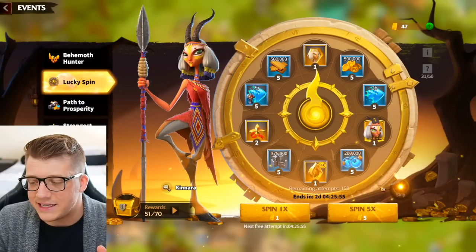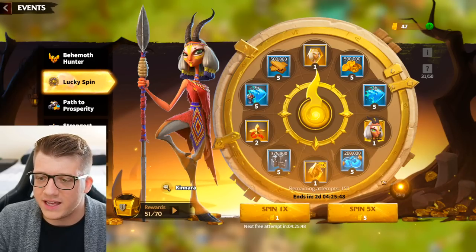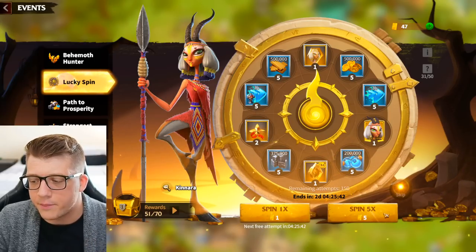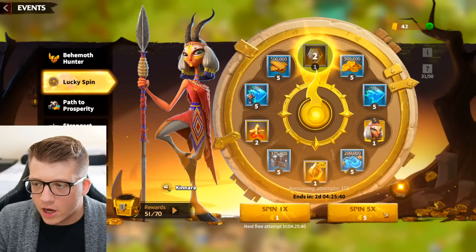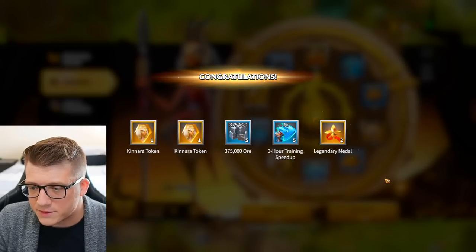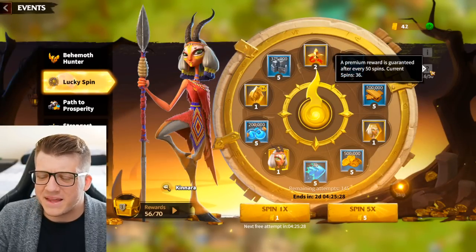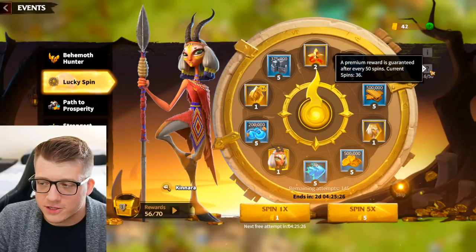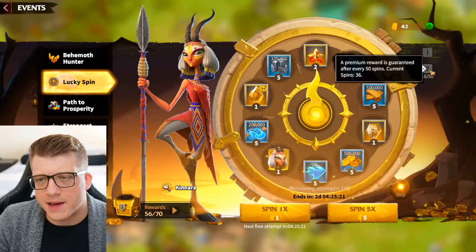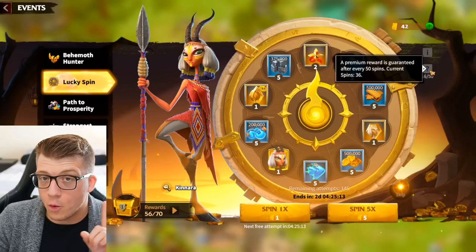I'm excited to see how many skills I can put on Kenara at the end of this video. I'm starting to realize I should have max-spun the previous Kenara wheel — hindsight is always 20/20, I definitely missed an opportunity there. We got Kenara, Kenara — okay, that's two Kenara tokens which is nice. I actually don't know now whether that 10-Kenara summon I got earlier was the premium pity reward or just lucky.